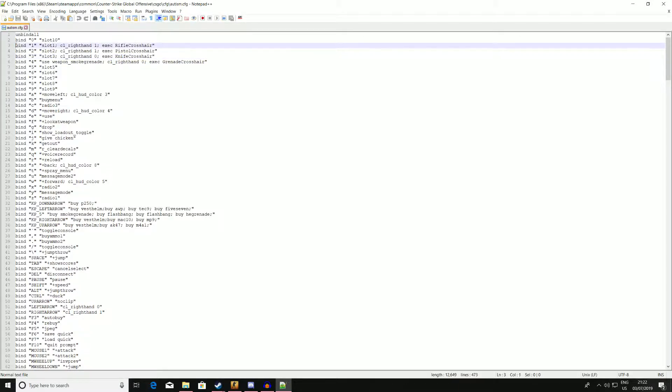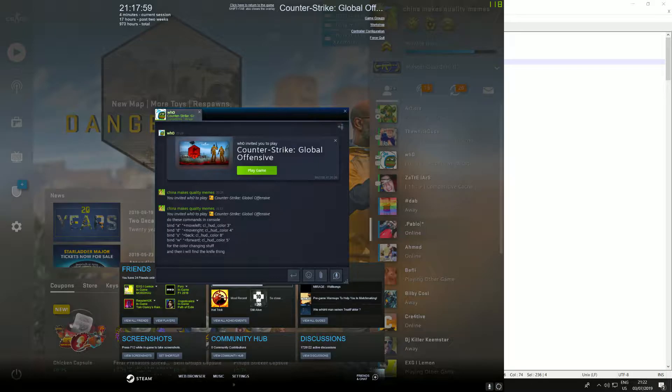Edit with Notepad++. These are the commands I've used for changing to your left hand when you pull out the knife and when you use the grenade. So when you press number three for the knife, it runs CL_righthand 0, and then it executes the knife crosshair config — so it changes to my preferred crosshair color. I'll show you that in game.